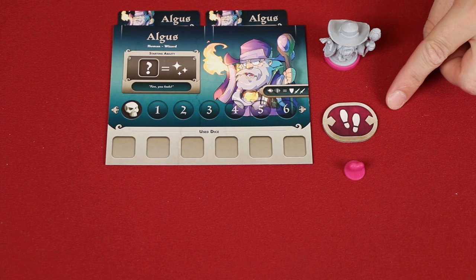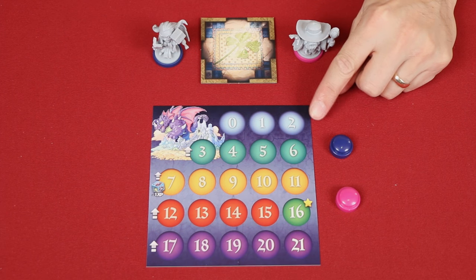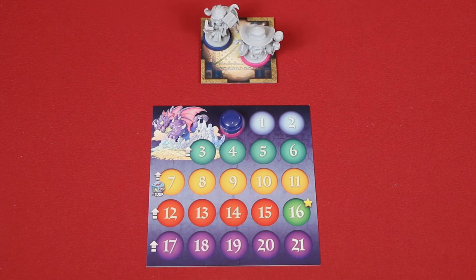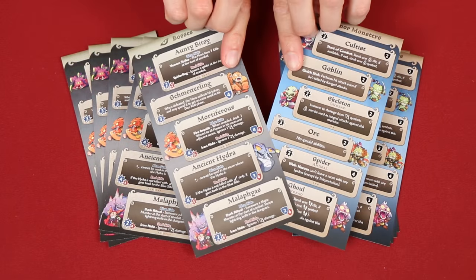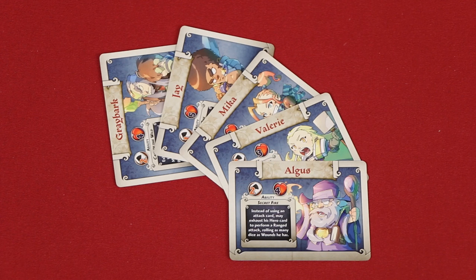Also take the free move token matching your color, and wound token placing it on the sixth space. This is the experience board. Find each player's matching colored experience tracker, and stack them onto the zero space. Then place the heroes on this start room. All players can now take both of these double-sided player aids. Finally, give the youngest player this first player token, and these six black action dice. In the box you'll also find Arcadia Quest cards, so you can use the figures from Masmora in that game, but we won't need those here. And that's the setup.